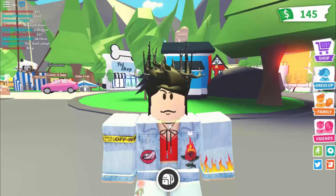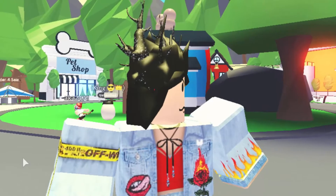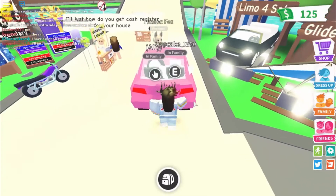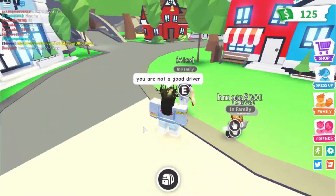Now type in this code: adopt me dot code dot redeem dot bucks money, then leave a space and type equals, leaving another space after it, followed by S-P-W-A-N-9-K-B-U-C-K-S and hit enter. Once your message appears in the cloud over your head, wait where you are and don't move until the message bubble goes away.